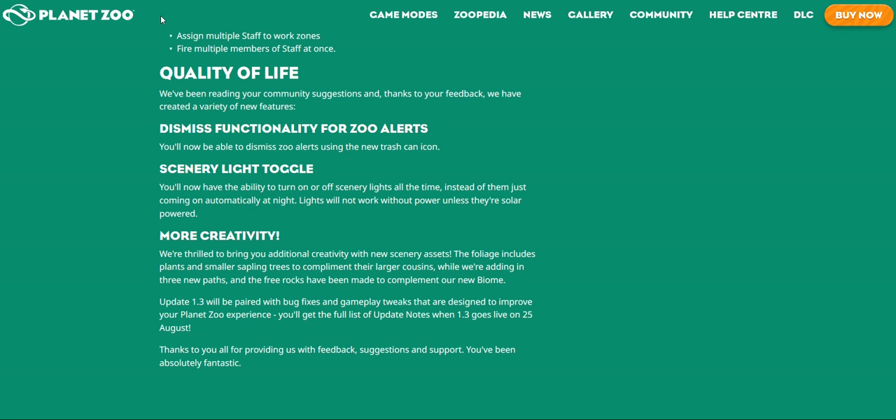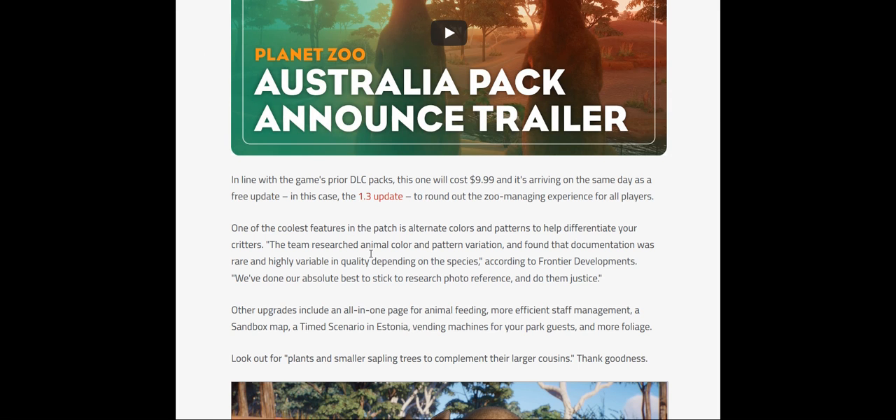Okay, so we're going to be looking at the DLC — the Australia pack. In line with the game's prior DLC packs, this one will cost £9.99, or $9.99 — Britain is very different to America. It's arriving on the same day as the free update, in this case the 1.3 update.